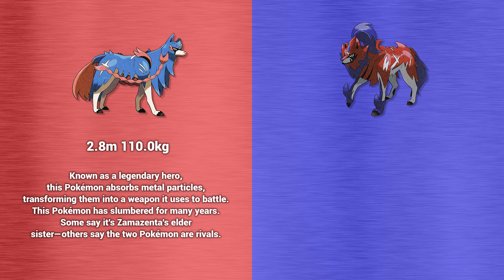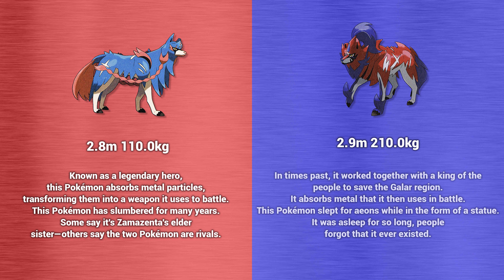Others say the two Pokemon are rivals. Zamazenta in Hero of Many Battles form is 2.9 meters tall and weighs 210 kilograms. Its Pokedex information says: in times past, it worked together with a king of the people to save the Galar region. It absorbs metal that it then uses in battle. This Pokemon slept for eons while in the form of a statue — it was asleep for so long, people forgot that it ever existed.